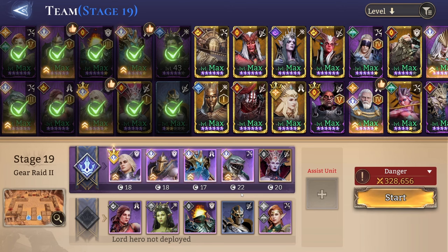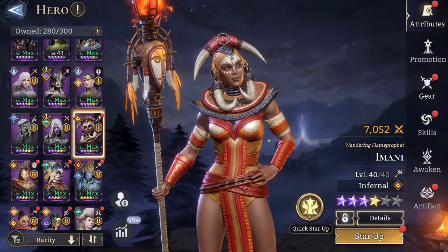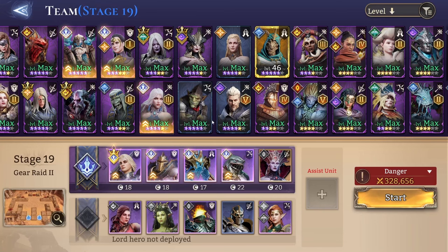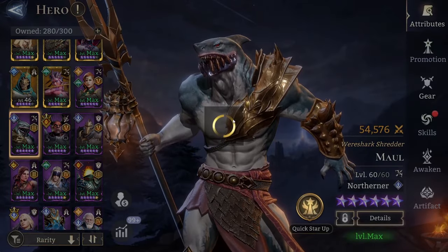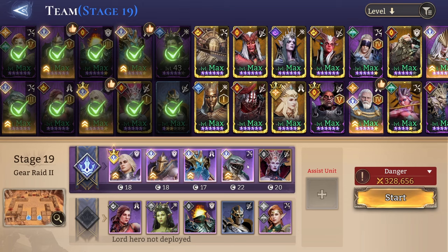For DPS you have multiple options — I'm using the two worst options here, basically two epics, but you can use legendaries and it'll be a lot easier. Instead of Tariel you can use Nocturne, Silas, or even Empower — she's actually perfect for the single target slot because her ultimate is basically up on deployment. For the AOE slot I'm using Maul so we're not just using Vierna like everyone else, but you can also use Comet, Vierna, or Razak. This is why I use Lorelle as well, as you'll see.